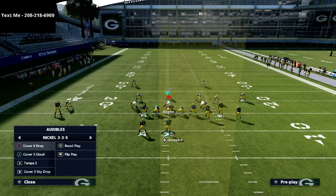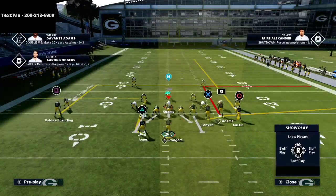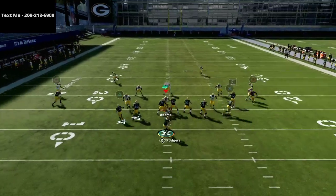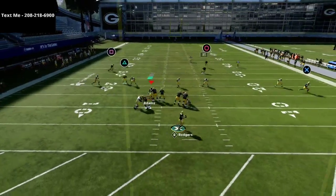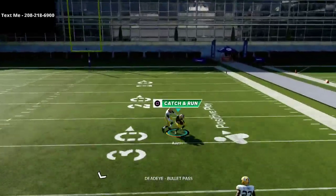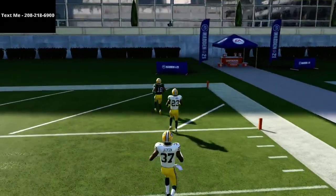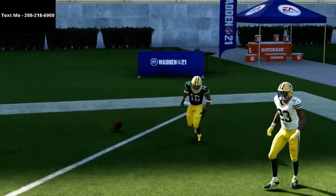One other thing I wanted to hit on — let's say you wanted to leave Tavon Austin on this streak or fade route here. Against Cover 3, a lot of times you can actually pass it to the right side and get over the top of the defense for a one-play touchdown. It's one of the best fade routes in the entire game.